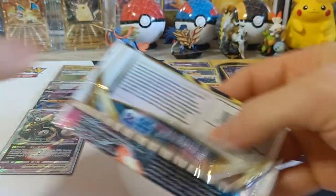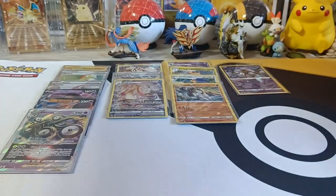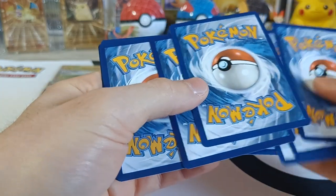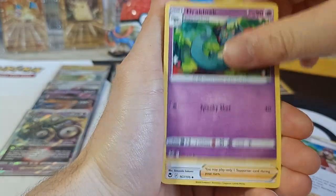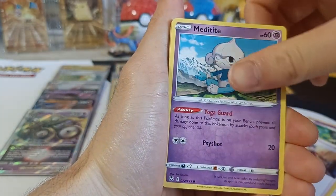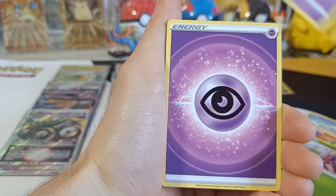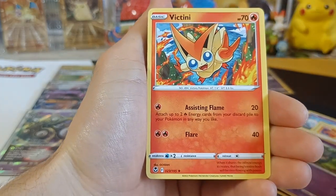Number four — we got Serena, Dracloak, Worker, Meditite, Doopider, Ponyta, Venonet, Rult, Energy, Reverse Dracloak, and Victini Non-Holo.